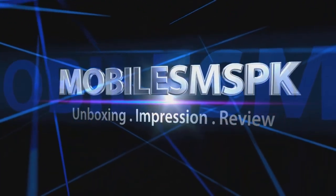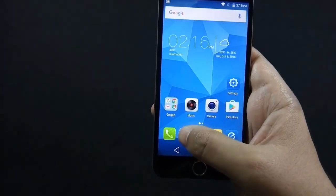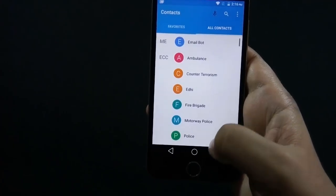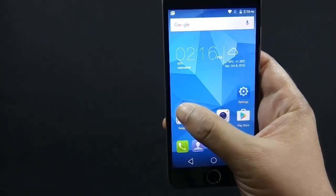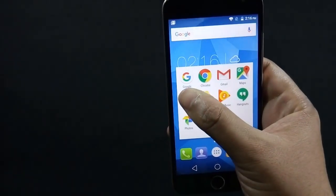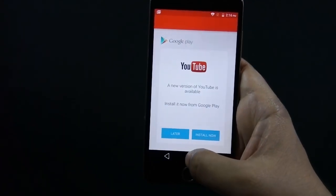I have already made a complete review video of Q-Mobile Noir S6 and I recommend you to watch that video as well. Q-Mobile Noir S6 is powered by a 1.3 GHz quad-core processor with MediaTek MT6580 chipset. The phone also has 2 GB of RAM and Mali 400 MP GPU.